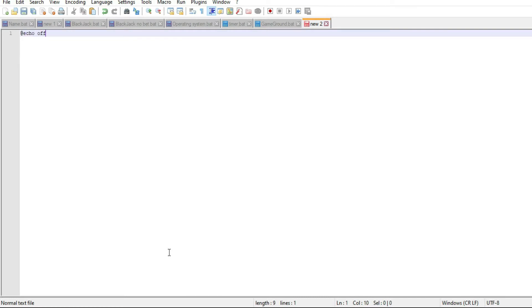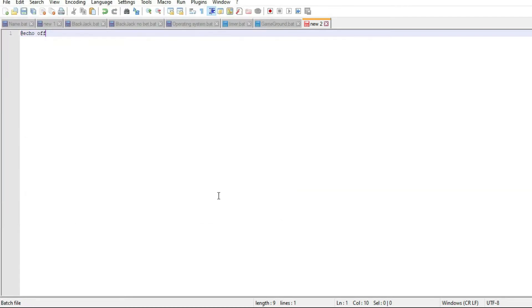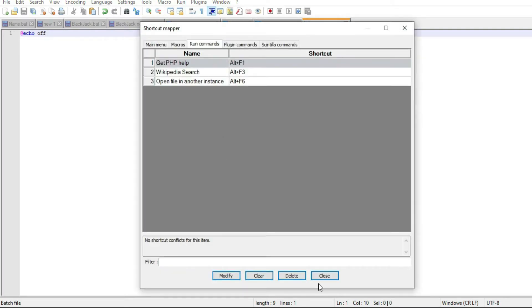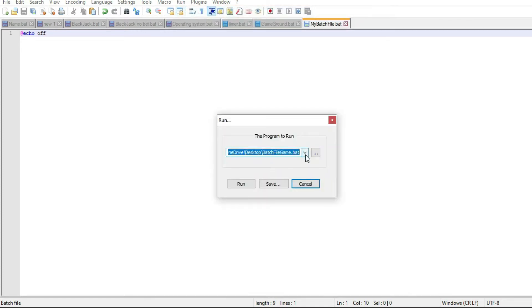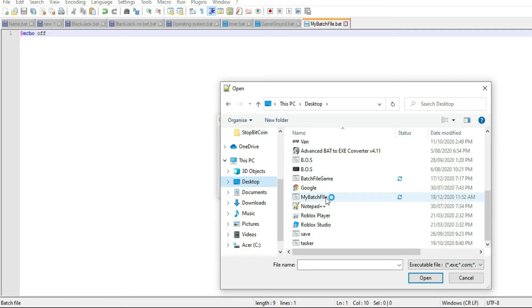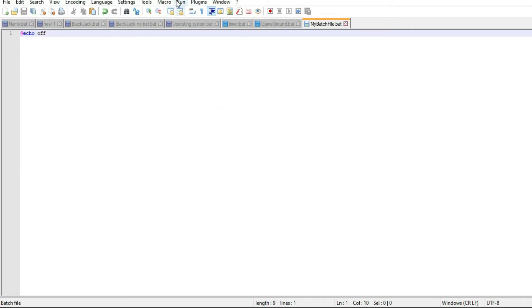First thing we'll do is echo off, and then we'll save it with Control+S to the desktop and call it 'my batch file' with a .bat extension at the end. Then to make things easier, we'll click Run, modify the shortcut, go to the three dots, go to Desktop, find your batch file, and save it. Now that it's saved, if we click Run it just runs the batch file.